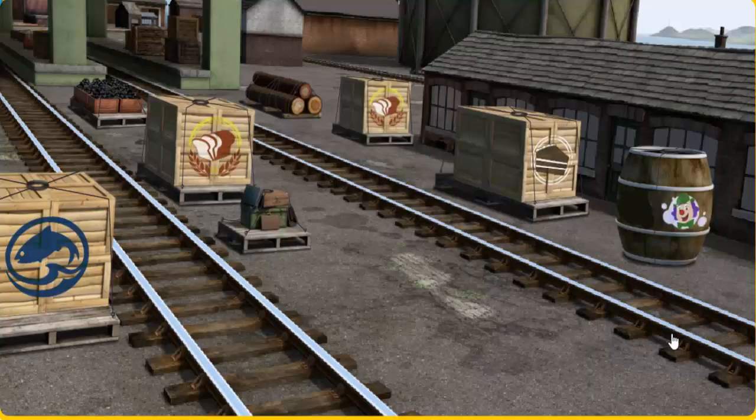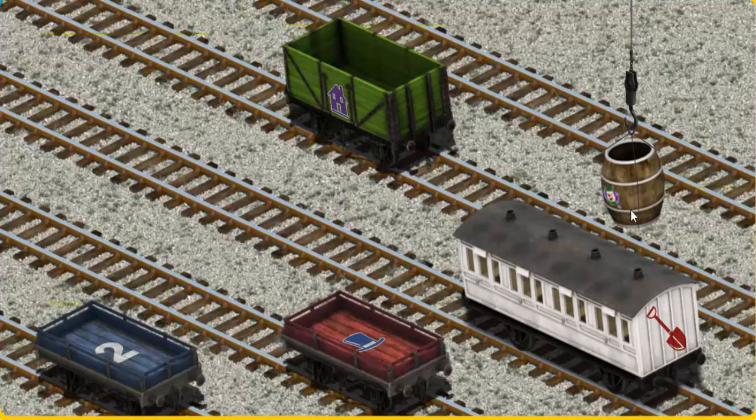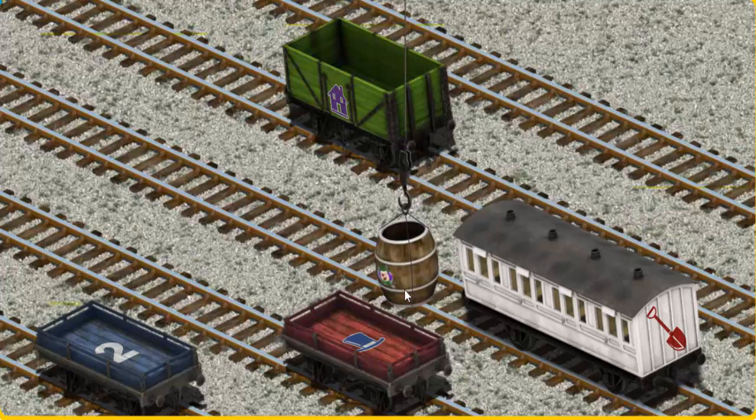It's a busy day at Brendham Docks. Thomas and his friends have many deliveries to make. Salty must deliver the barrel of bubble liquid to the fair. Help cranky find the barrel of bubble liquid. You found it — let's lift and load! Now the cargo must be loaded. Show cranky where the red flatbed with the picture of a blue top hat is.